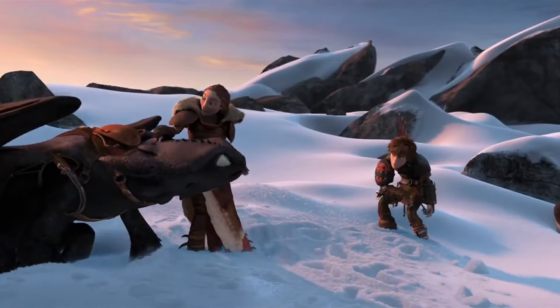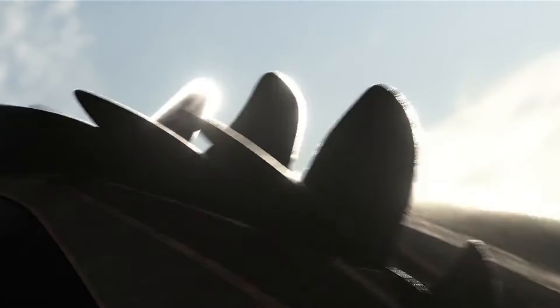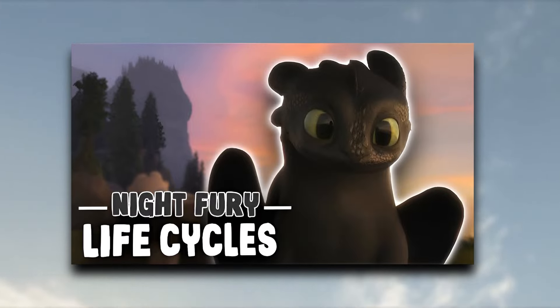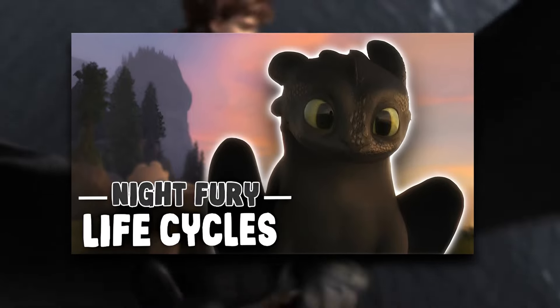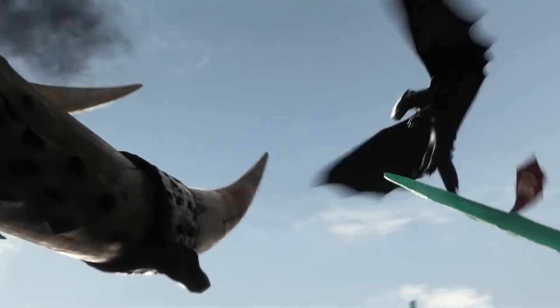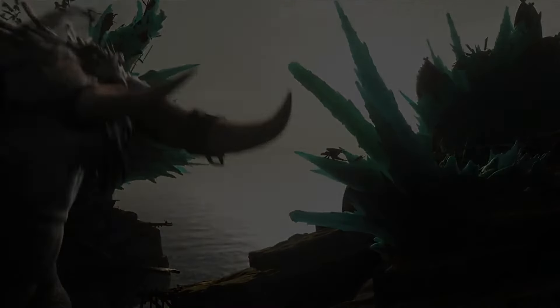In How to Train Your Dragon 2, Valka showed Hiccup hidden spines on Toothless's back. These spines are flat, leathery fins placed in a V-shape, extending from his back to the end of his tail, giving more maneuverability and control in flight. Dragons require this ability when they reach a certain age, as revealed in the film commentary. When in alpha mode, Night Furies exhibit a distinctive glowing pattern and their shot limit seems to disappear. However, this state is rare and only occurs when challenging an alpha.